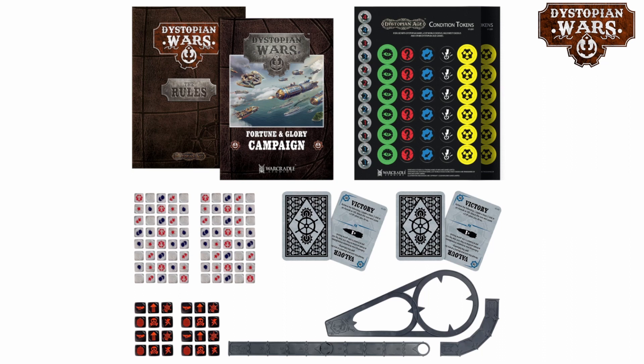What is a bit of a break from the norm is what you're getting in this set: they have only included a single template set, seemingly, but you're still getting two decks of cards, and there's only a single rulebook in there — although there is a Fortune and Glory campaign book included as well. There's also no extra detail about the smaller Mass 1 ship that comes along with it, or the other tokens.